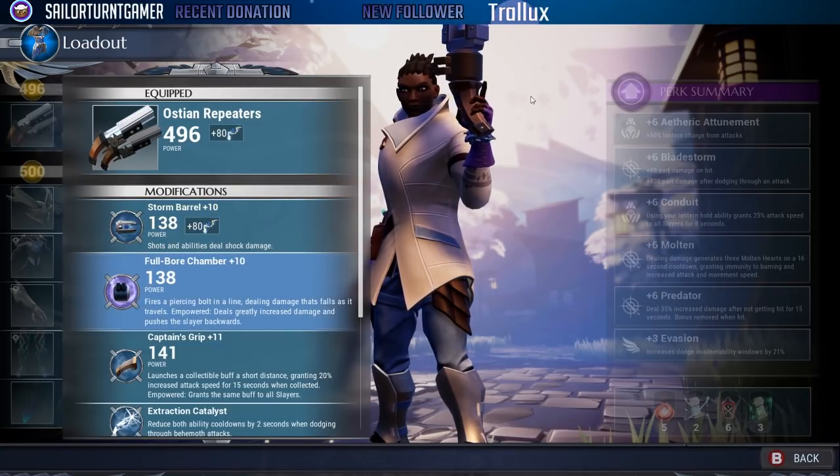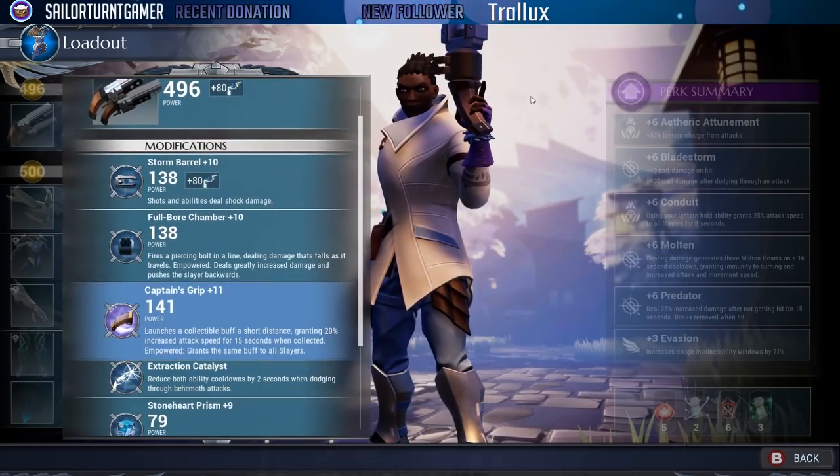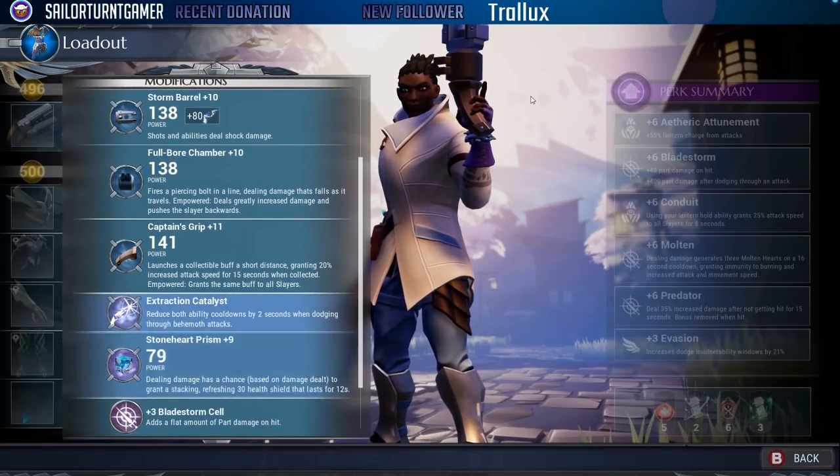Full bore chamber is a staple for this build. It fires a piercing bolt in a line, dealing damage that falls as it travels. The empowered effect deals greatly increased damage and pushes the slayer backwards, letting you pierce through for a lot of damage — and more specifically, a lot of part damage. Captain's grip is also pretty much a staple and will likely appear in almost every one of my builds.